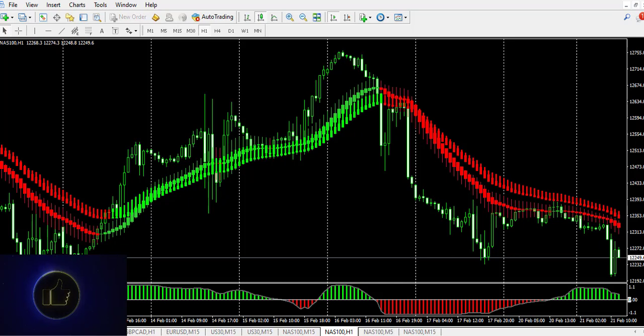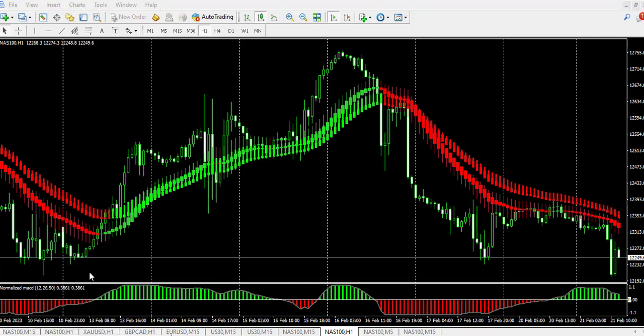Now I have these three indicators — indicator number one, indicator number two, and indicator number three. It's a simple strategy: just make sure all three indicators agree and then you can place your trade and ride the trend. Stop loss will be a few pips above the previous high, or you can use any stop loss and take profit you want, and ride the trend to the end.